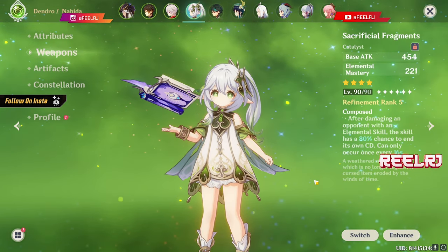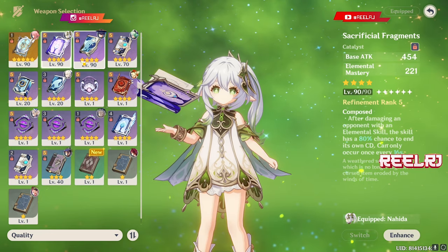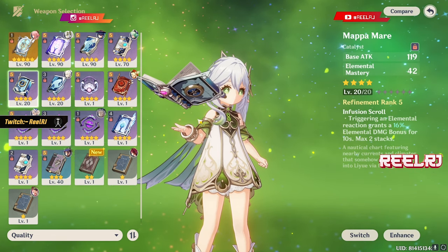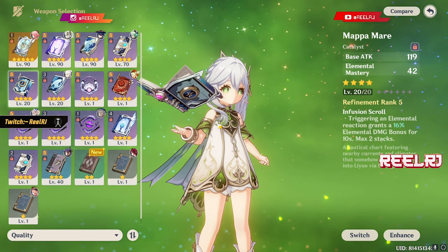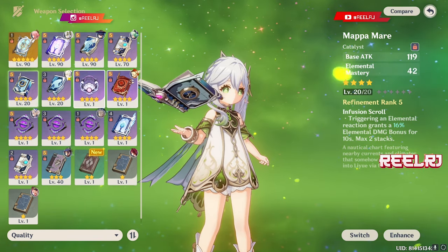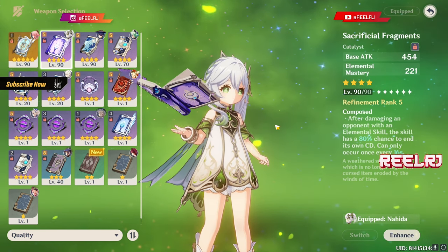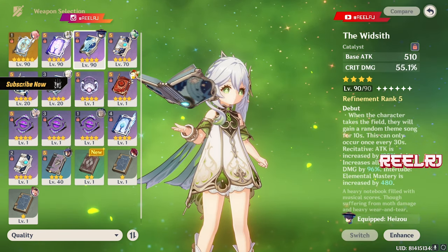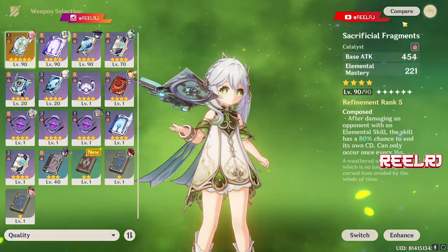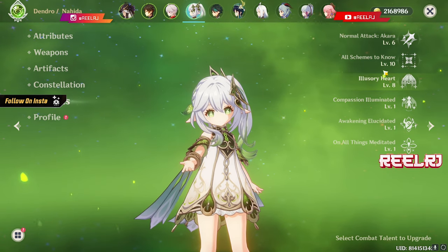My advice is to give Nahida as much elemental mastery as possible. If you don't have any elemental mastery weapon right now, you can craft Mappa Mare from the forge — it provides around 110 to 120 elemental mastery. But if you have Sacrificial Fragment, give that to Nahida. If you want a crit or crit damage weapon, you can also go with Widsith or Lost Prayer to the Sacred Winds.